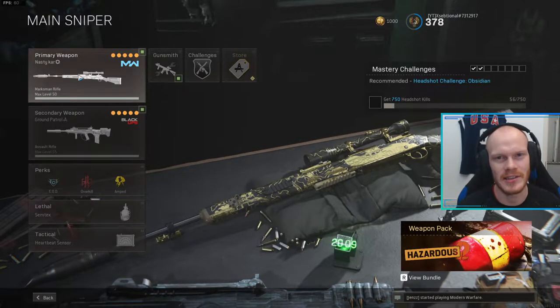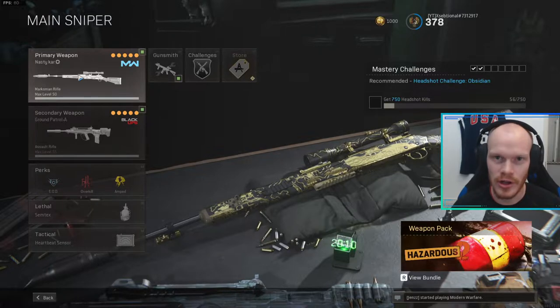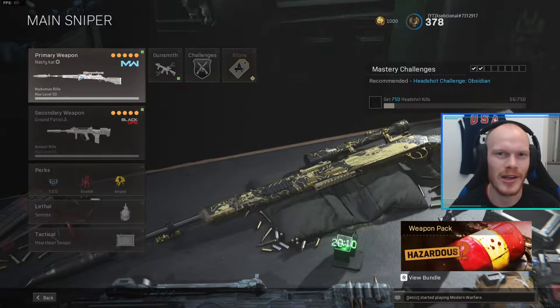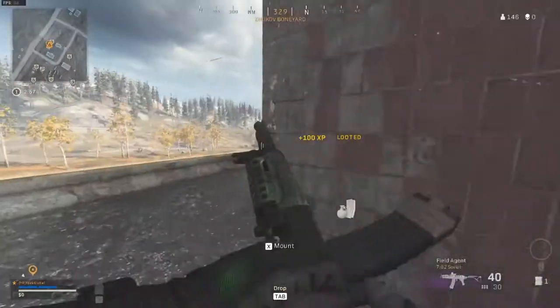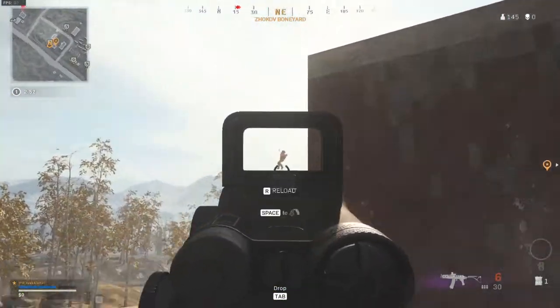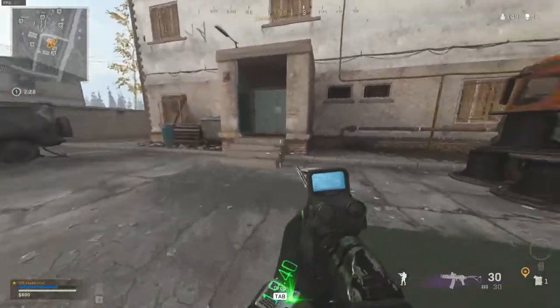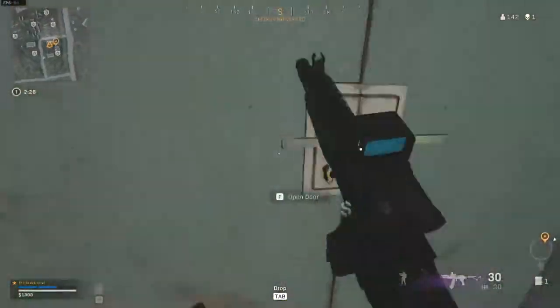Last but not least, use the STANAG 50-round mags. These two weapons together are just so beautiful — the synergy is off the hook. I suggest you try this yourself and you will see that it is such a good setup. Without further ado, let's get into the gameplay and I hope you guys enjoy. Okay, let's try and get some cash.